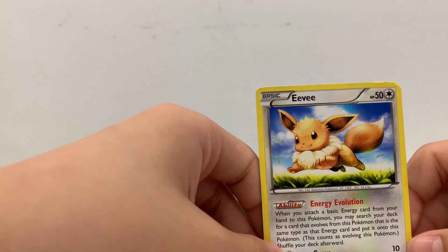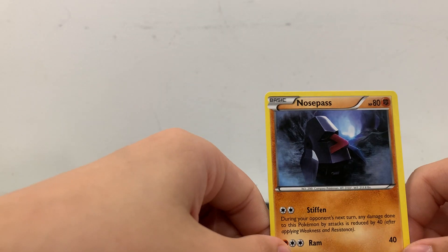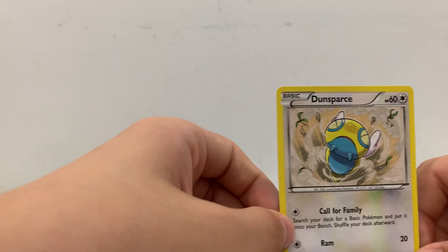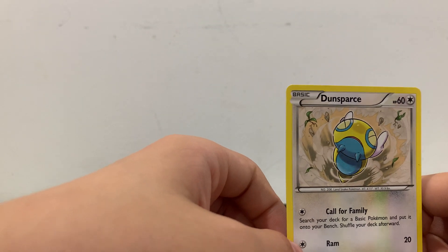Oh, another Eevee — oh there's another different Pokémon. Nosepass — alright, that's pretty good. Then we have a Dunsparce. I've never actually heard of this Pokémon.